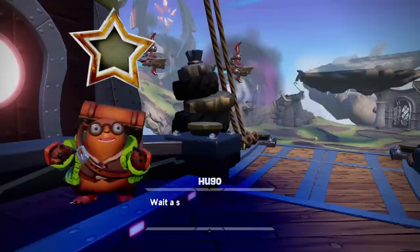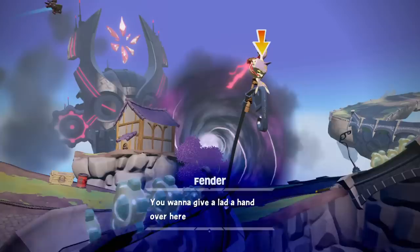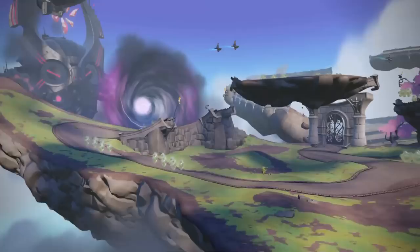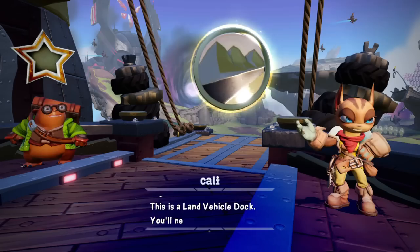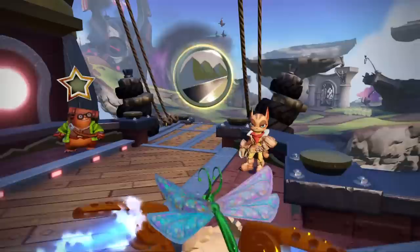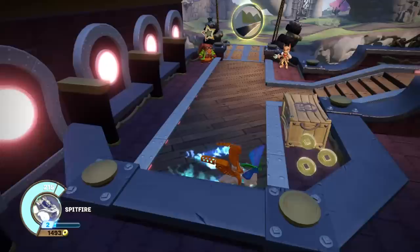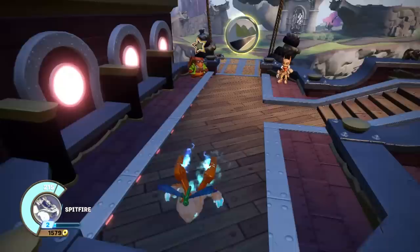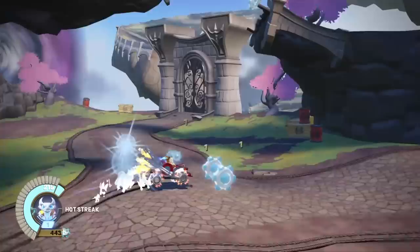Wait, I know where we are - that's Motley Meadows getting torn apart. Look, some people are in trouble! You have to help them before they get pulled into that rift, Skylander. This is a land vehicle dock - you'll need to use a land vehicle to save the pit crew. Since we did get the land vehicle to start off and one supercharger, I think we can technically beat the whole game with just that if they give us all the levels.